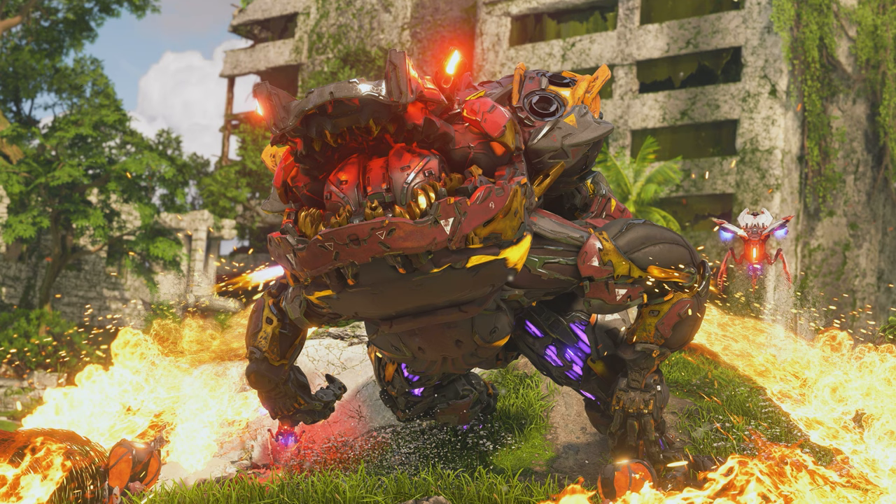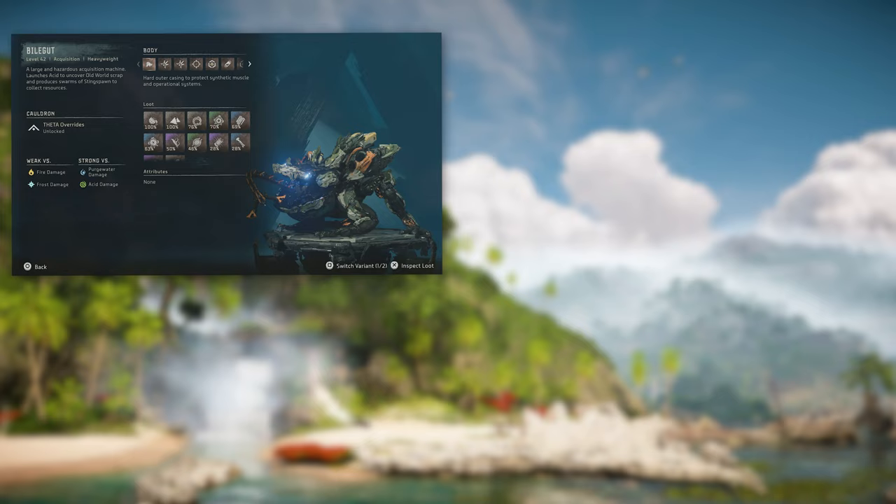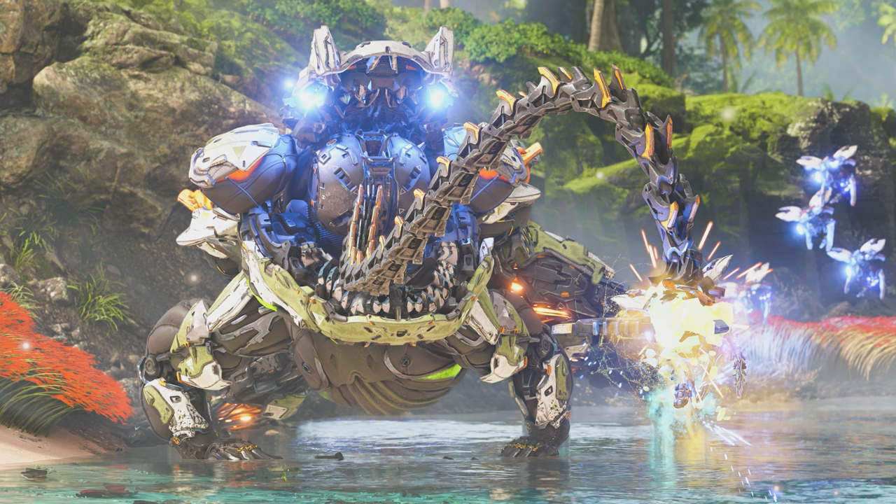While the Bilegut and Stingspawn have separate catalog entries, we'll be covering both together since you can't have one without the other. Both are members of the Acquisition class of machines and work in tandem to recover old world scrap deposits littered around the Burning Shores. Their designs work perfectly for this purpose and are actually quite fascinating.